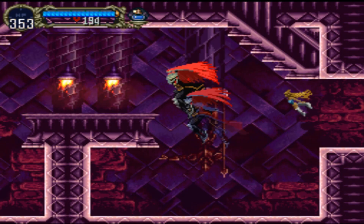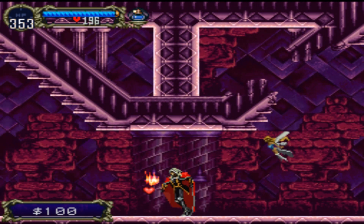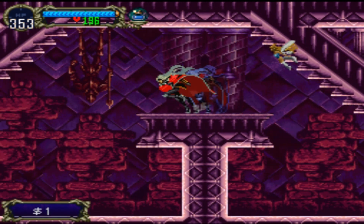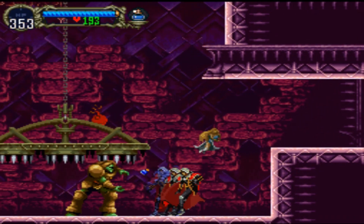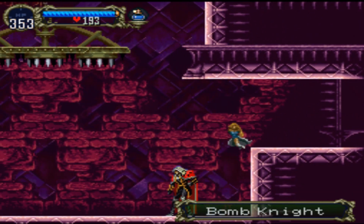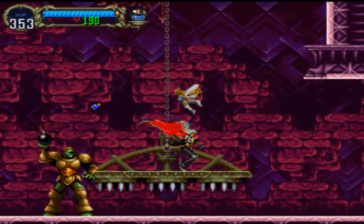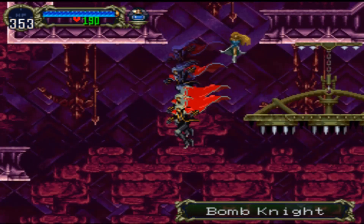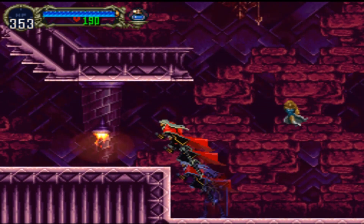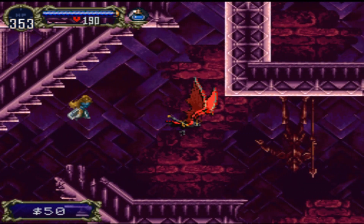Also, the inverted castle, as you might have seen in the last video — the enemies do way more damage. And they're all different enemies. Bomb knight. I'm just going to let that fall. And the spike armor doesn't work there, by the way, just in case you were wondering. Because that's not really how the designers intended for it to work.